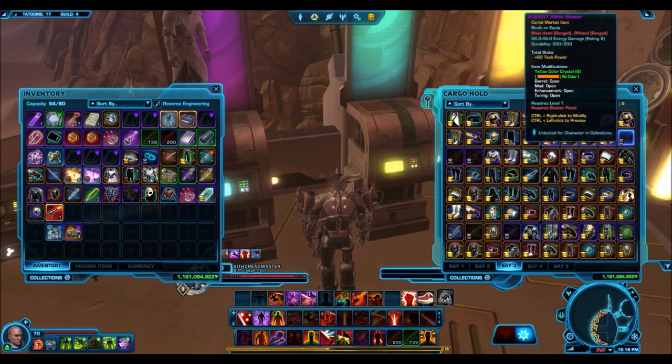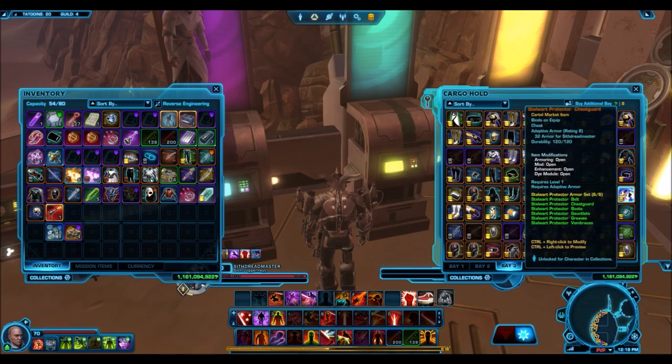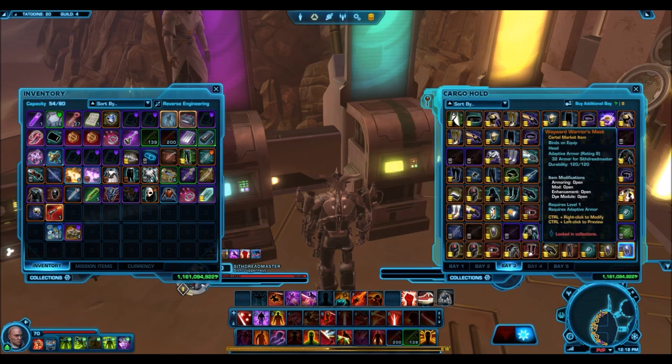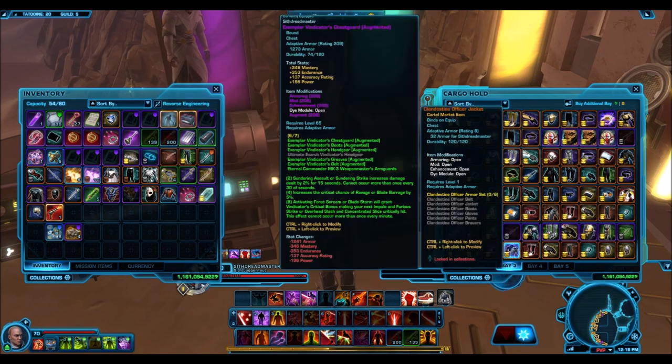There is no requirement to join the guild. So if you are not on the Harbinger server but you want to participate in the giveaways, just create a level 1 character on the Harbinger, whisper me and ask for an invite during those times. Also keep in mind that character transfers are only 90 cartel coins, so you can also transfer a character if you want, but it's totally fine to have just a level 1 character that's part of the guild.